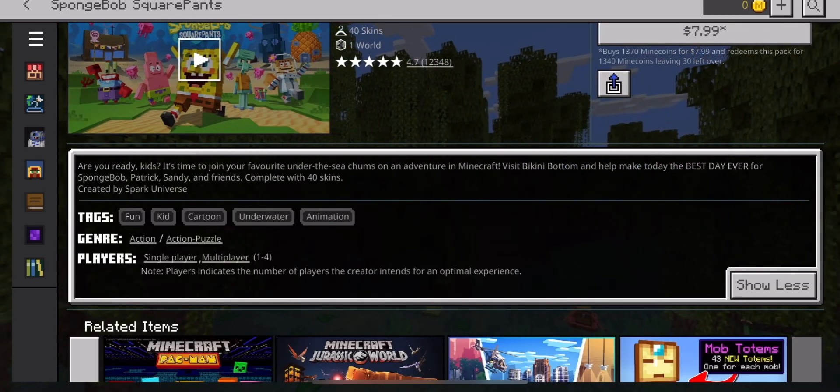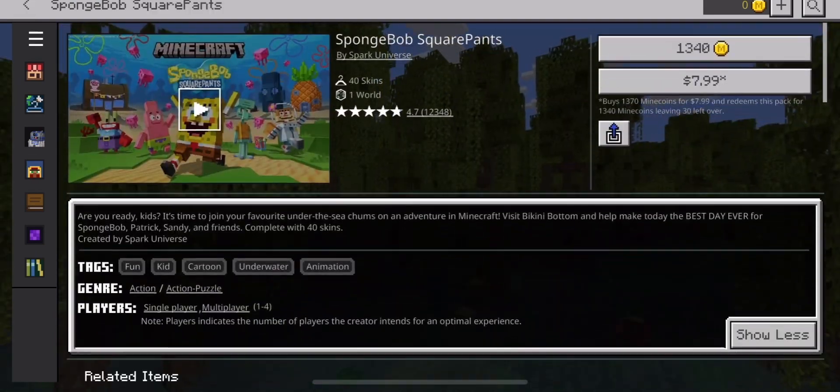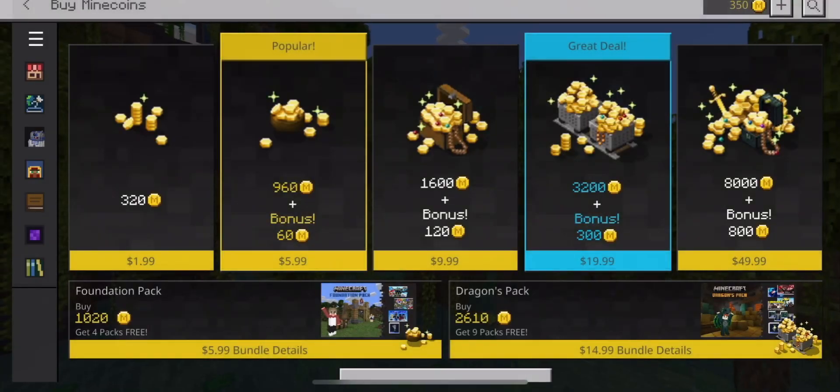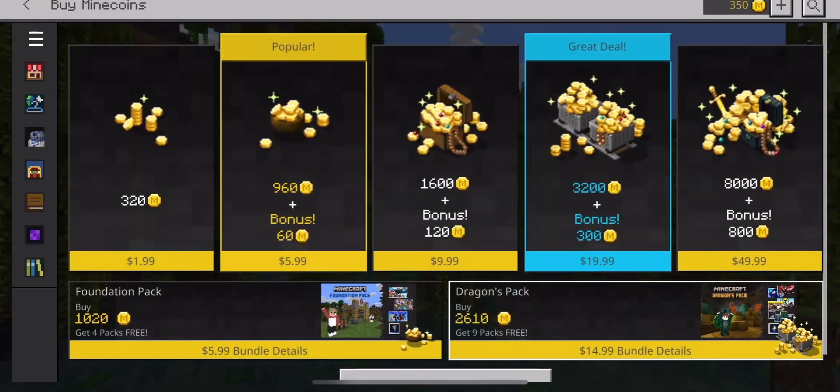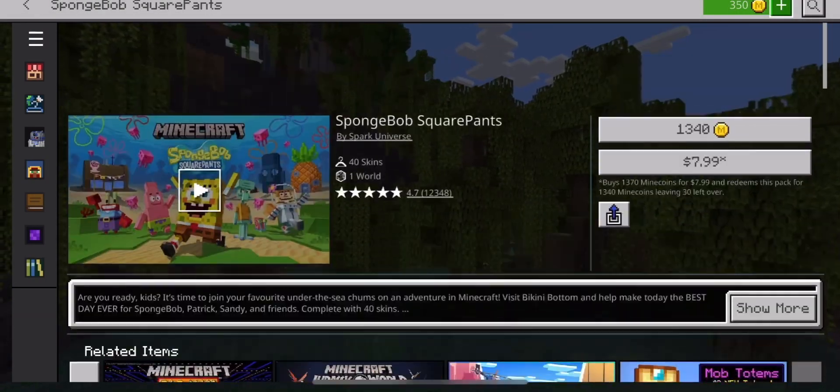I'll put all the steps in the description below. Then go to the search bar, look up the results, back out of that, and once you go in there you'll see that you get 350 Minecoins. As you can see, this is the same account — I literally just flipped over.